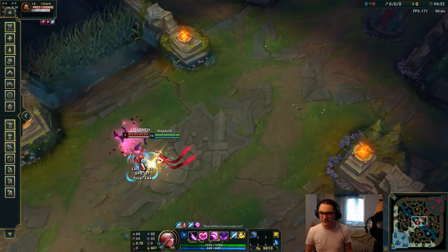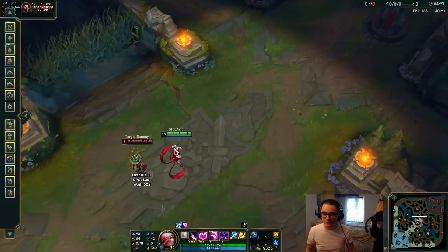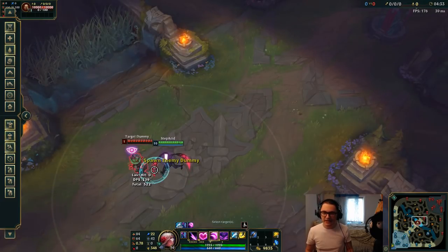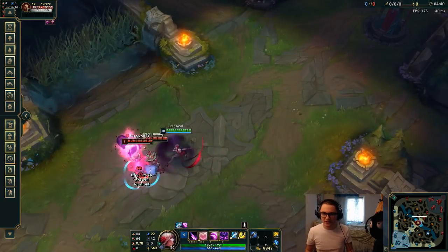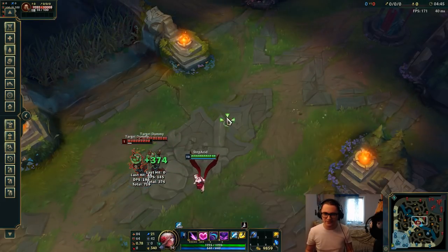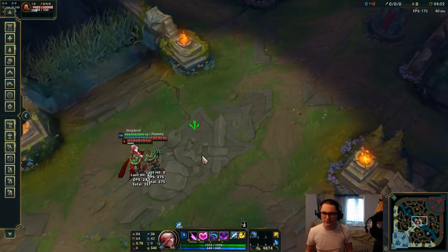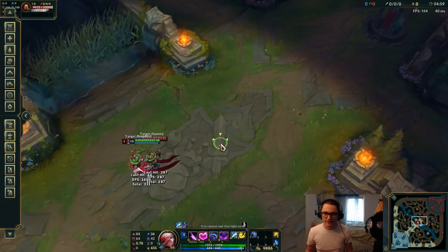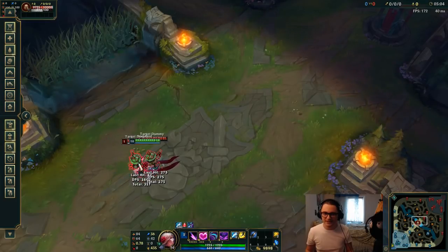If they stay in the wave it doesn't matter — we proc with our auto-attack and Q. If you can't land a clean E because there's a minion between you, just E first and position yourself afterwards for the Q. With the extra movement speed from E it's really easy to get around them. If you E through a minion, it puts you inside the target and positioning for Q is straightforward from there.